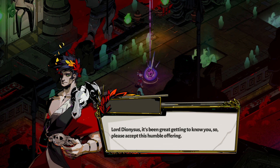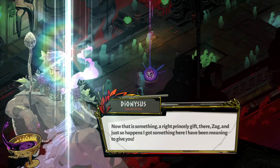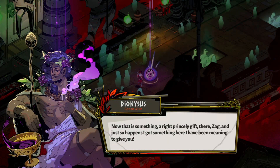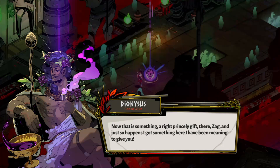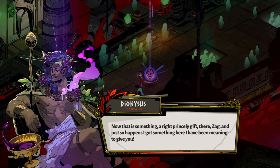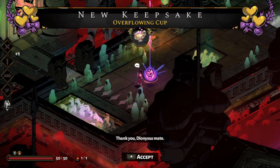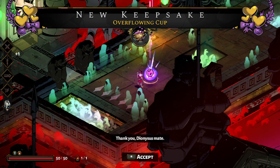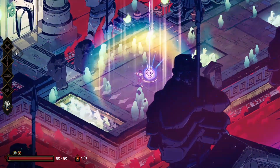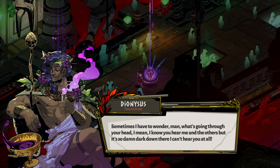Lord Dionysus, it's been great getting to know you, sir. Now that is simply a right princely gift there, Zack. And just so happens, I got something here I have been meaning to give you. New keepsake — the Overflowing Cup. So the short version: if you give one of the gods on Olympus one of these... I wonder what's going through your head.